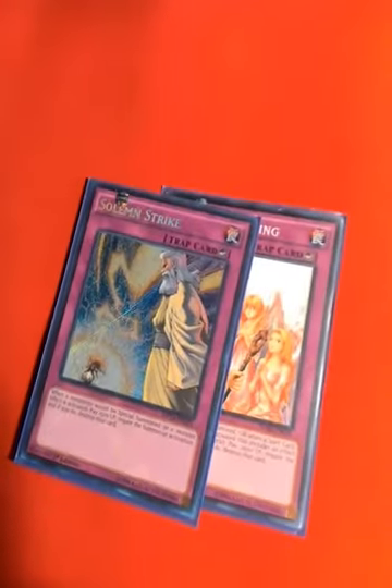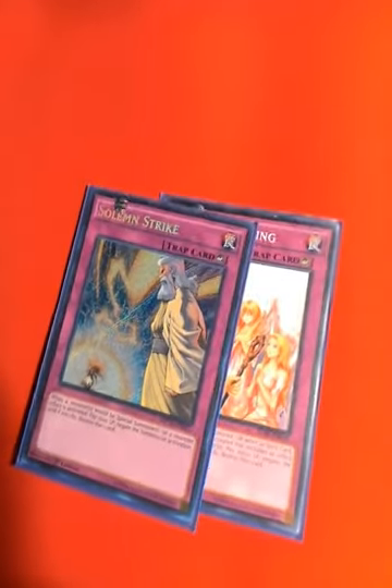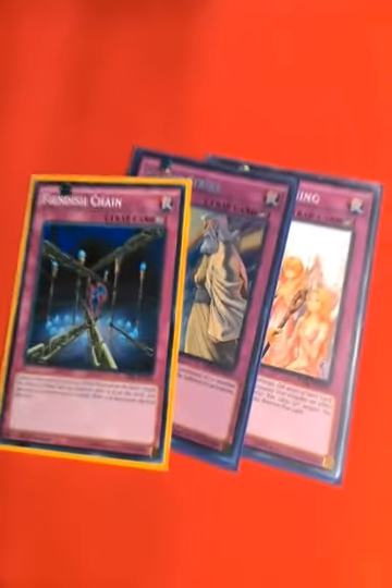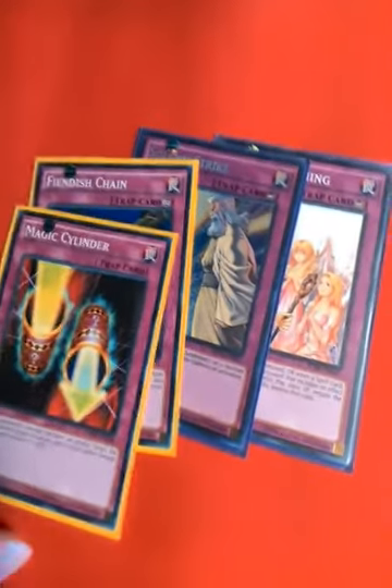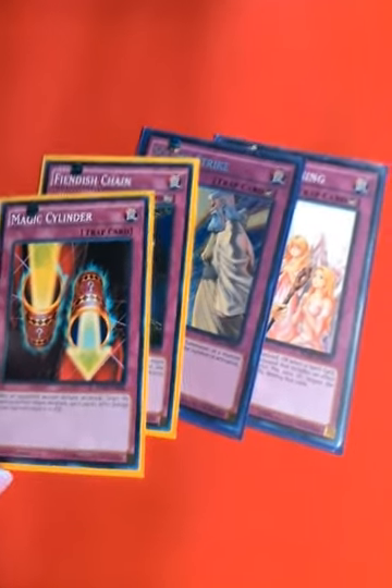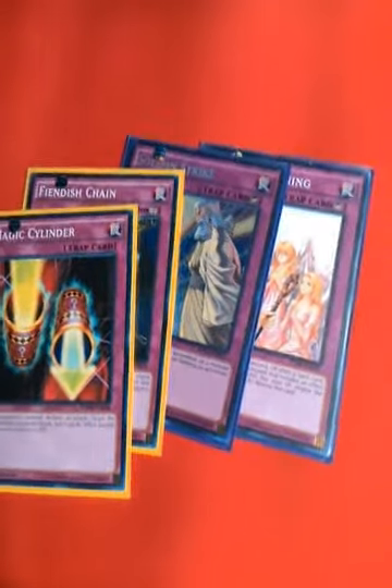On traps, you can play Solemn Warning and Solemn Strike. And then these last two are ones I just want to play: one Fiendish Chain because it's Fiendish Chain, and one Magic Cylinder — because I think it's funny to see my opponent kill themselves. That about sums up why I love Magic Cylinder so much.